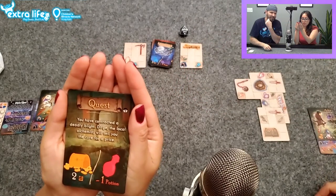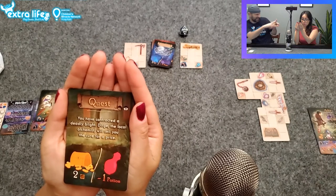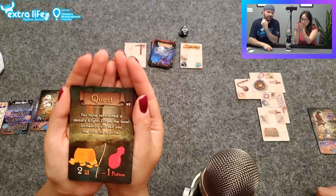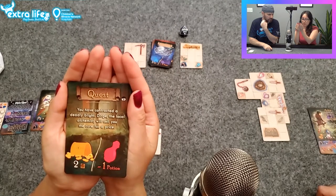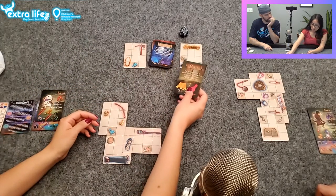You have contracted a deadly blight — Dirge! The local alchemist's seat will sell you the cure for a price: two gold. Which you have. So you're good to go. Alright, which one do you want?